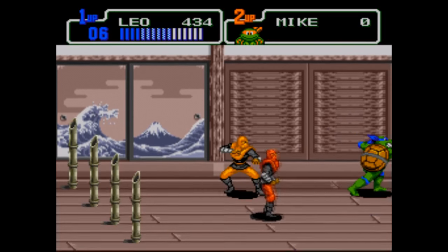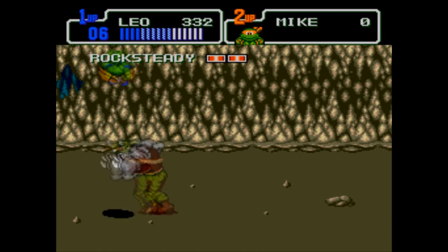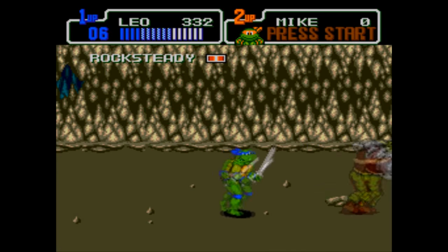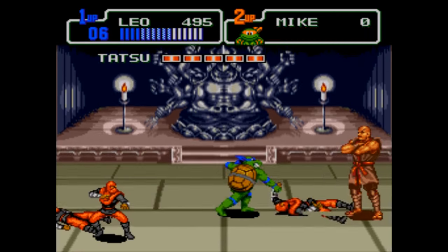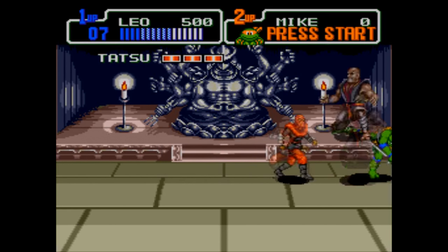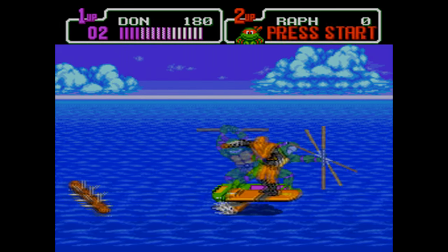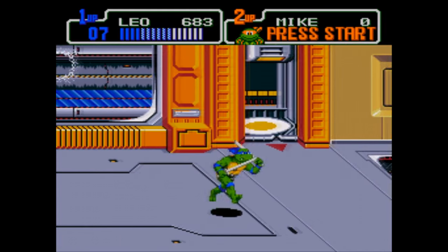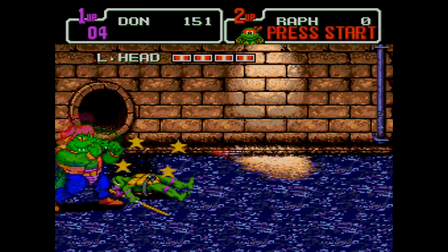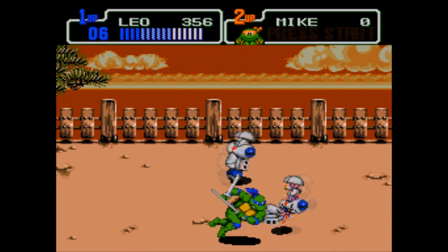Hyperstone Heist looks great too — the color palette is noticeably different, but the sprites all look good. All the usual characters are here, except for Bebop for some reason. In a weird twist, Tatsu, one of Shredder's henchmen from the Ninja Turtles movies, is also here. I don't remember him ever being in the cartoons, so that's interesting. Really this is a fantastic looking Genesis game — all the levels and backgrounds look great and all stand out as unique. The classic animations are all here, and this is an example of a game where you take one split-second glance and immediately know it's a Ninja Turtles game.